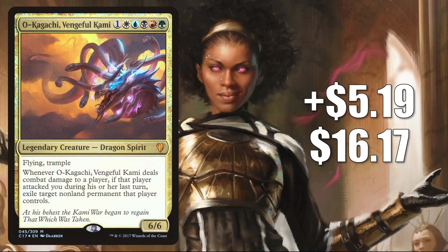Number 5: Okagachi Vengeful Kami. Up $5.19 this week to $16.17 for a 47% increase. This card only comes in foil. It did get a push in Commander due to the Dragon Tribal support in Adventures in the Forgotten Realms. It is seen play in Commander builds like the Ur-Dragon and Tiamat. It is also a fairly popular Commander, and in addition to being a Dragon, it's also a spirit. This card is only going to get better in Commander with the upcoming spirit support.